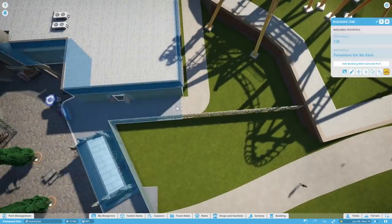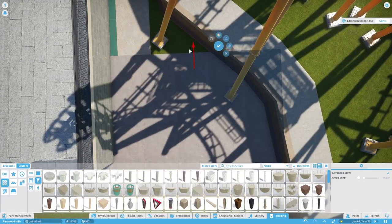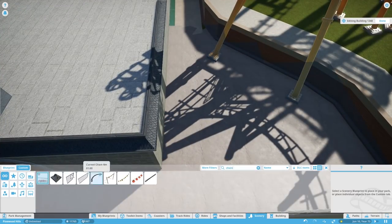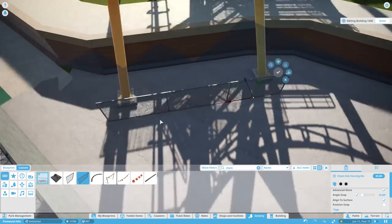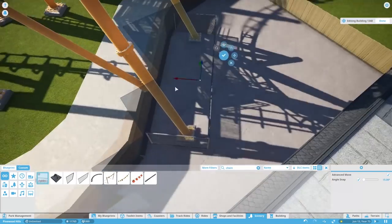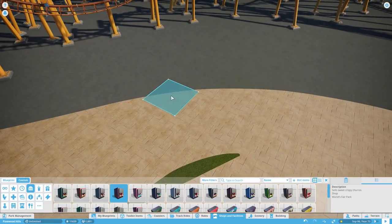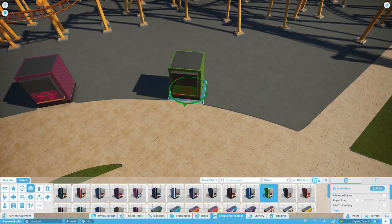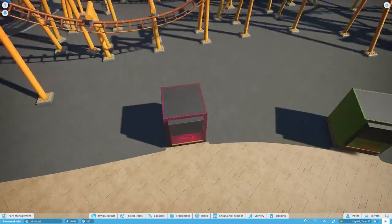It wasn't until actually getting into Planet Zoo that I realized how much the engine has advanced from Planet Coaster. It's not just weather — the lighting is genuinely so much nicer. There's definitely something that makes Planet Coaster look a little washed out by comparison. It was really fun to get back in and theme the coaster, though.